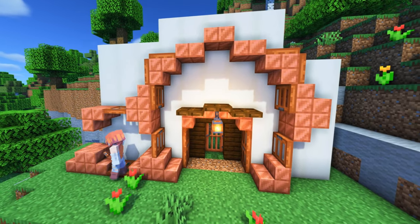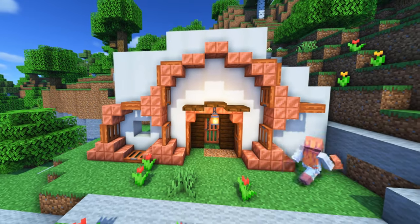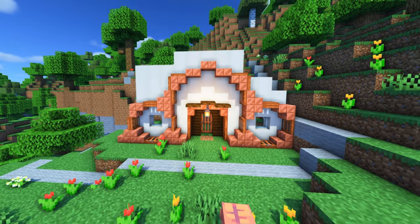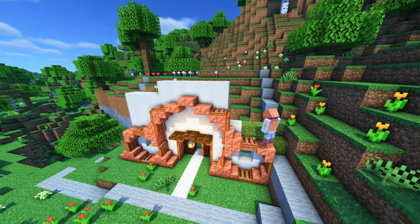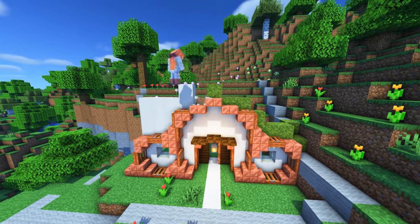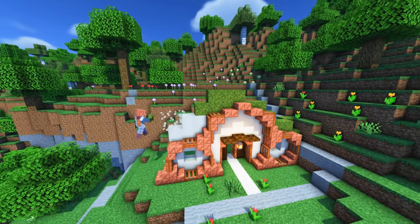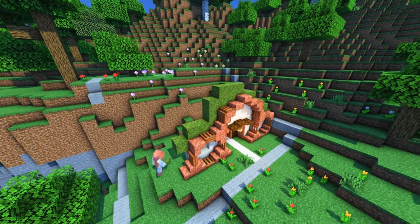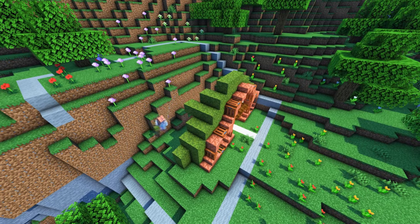I'll place some windows here because I like to have some natural lighting inside my houses. Then it's time to blend it into this mountain or hill on the side, and that's why I chose this chunk. I like to build it in so it flows naturally into its surroundings, but still has its own little space and everything inside that you want from a small starter house.